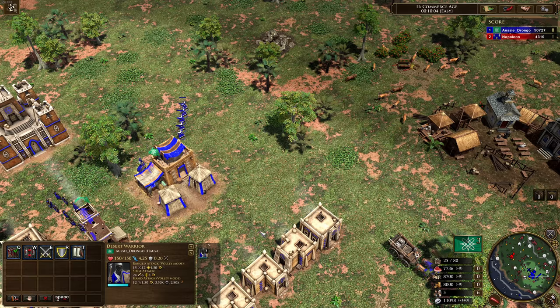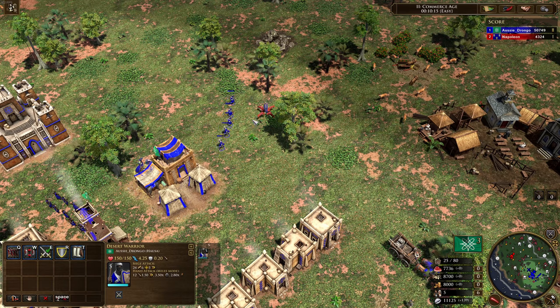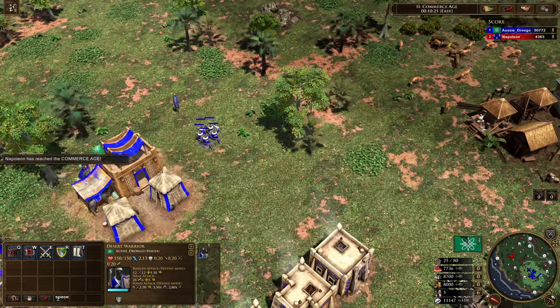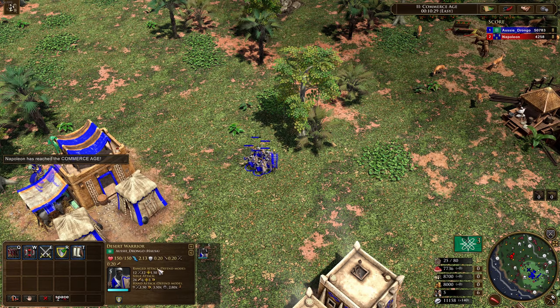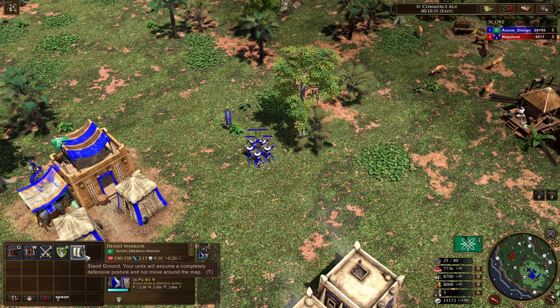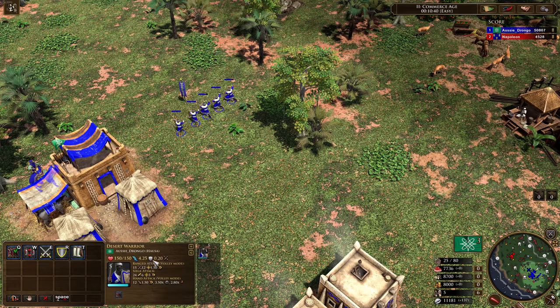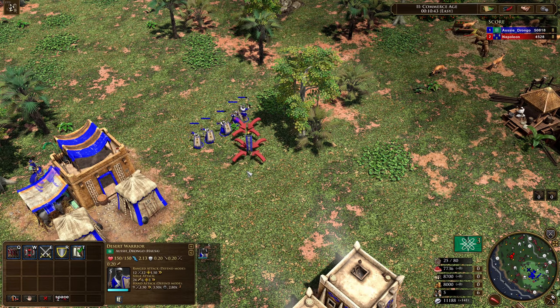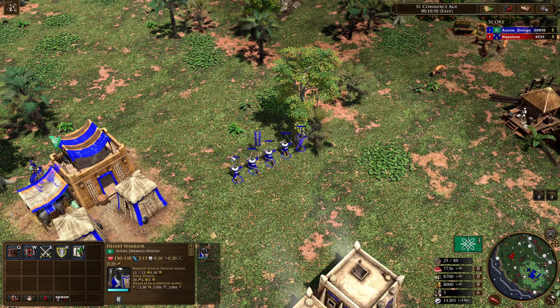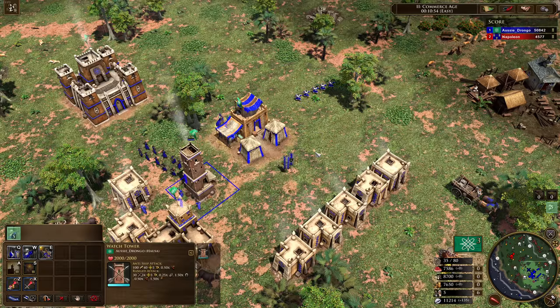They have a 20% range resist, which is a wonderful range resist, but you can switch that up. If you don't want range resist and want siege resist instead, you switch them to stagger mode — now you've got siege resist. If you want to go melee, you switch to melee mode. Keep in mind when you do that it changes the formation and makes them slower. In defensive stance they move slower but gain 20% resist against absolutely everything. Their speed drops from 4.25 down to 2.13 in that defensive stance.